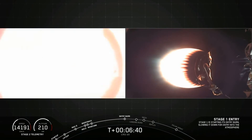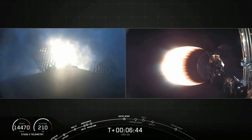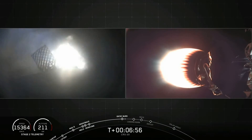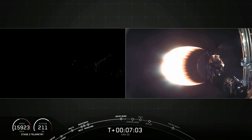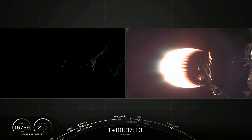Stage one entry burn start. And there it is — entry burn has started. This burn will last about 20 seconds long. As I mentioned earlier, there are those grid fins you can see on your left-hand screen near the top of the first stage, guiding the vehicle to the landing zone. And there's that shutdown of the entry burn. We're just about 40 seconds away from the landing burn start, which will last about 30 seconds before the vehicle touches down.